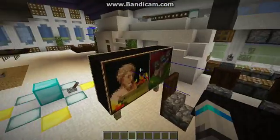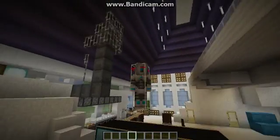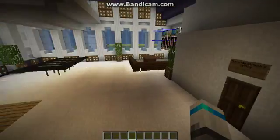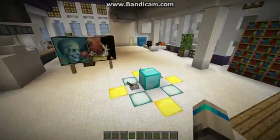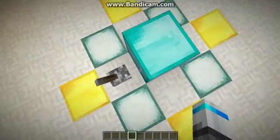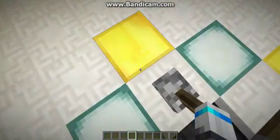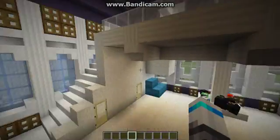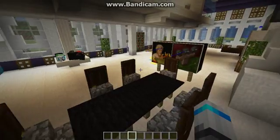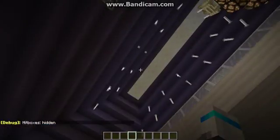Every single entity — like paintings, even me — we all have our hitboxes. It shows where you can hit the entity. And then if you want to disable that, just do F3B again and it should hide them all.